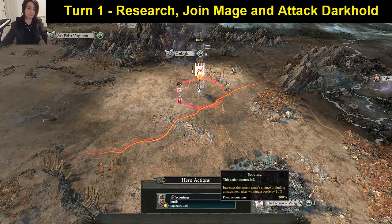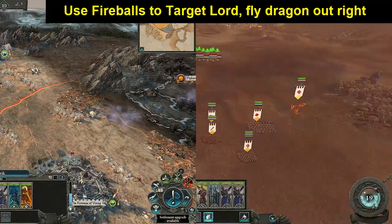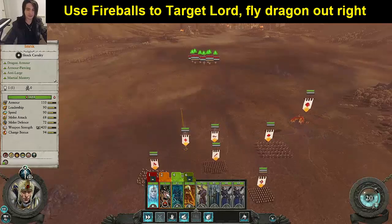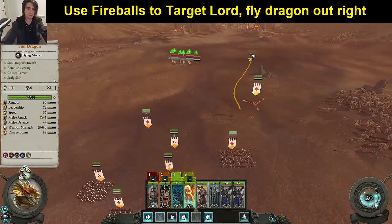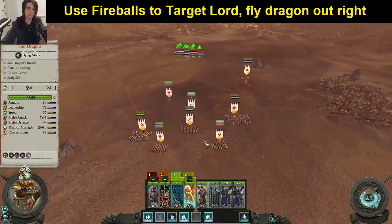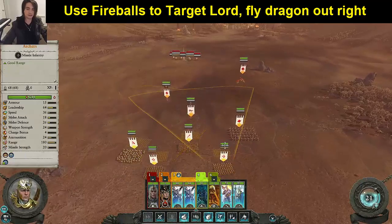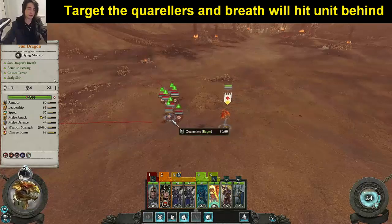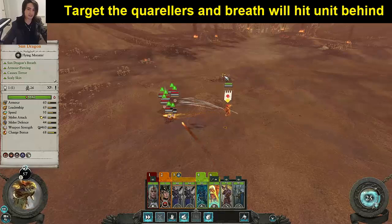Throw your mage in with Imrik and attack the Darkhold. Kicking off this battle, make sure that you have everyone hotkeyed to make them most usable. Use your mage and always target the Lord. Fly your dragon up to the right-hand flank and make sure that both your archers are hotkeyed in the same group so you can quickly focus things down. If you target quarrelers when they're walking in front of a second unit, they'll stop to turn around — this allows you to catch both units.